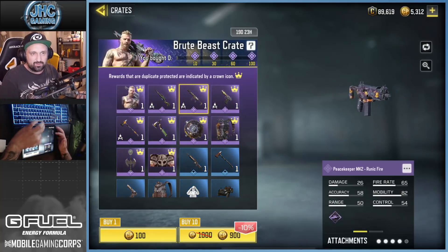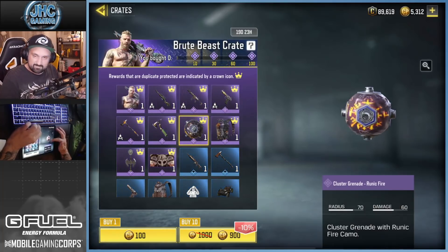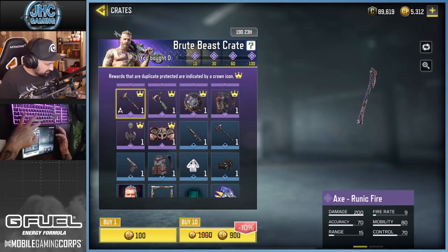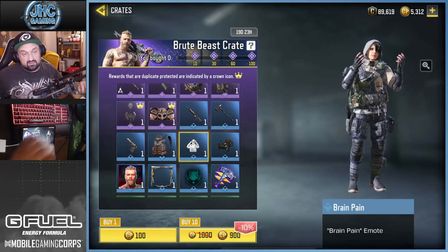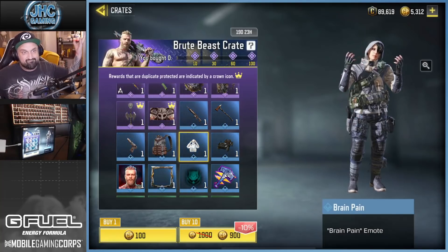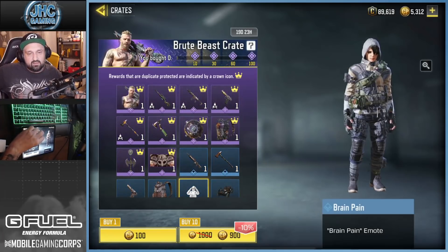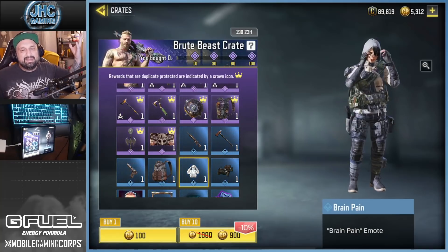I thought one item was a shield but it's actually a cluster grenade, and I don't have many cluster grenade skins. There's also a combat axe and a normal axe — cool little stuff but nothing crazy. There's also an emote called Brain Pain, but I call it Brain Fart. It's like when you're disappointed about something someone did and you're just like, 'What the hell were you thinking?'